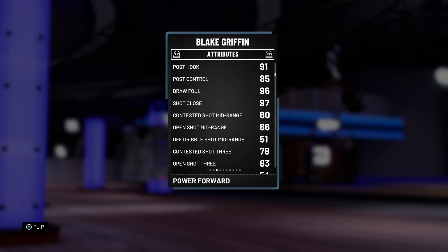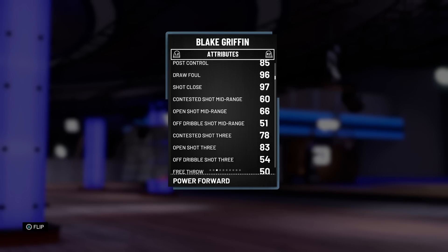They gave him a 66 mid-range, a 60 contested mid-range, and a 51 off dribble, so you really just have to be open to even take a chance on that mid-range. With my coaching it goes up to a 70, so here's hoping he hits that shot occasionally. And if you give him a diamond shoe, it can go up to a 75, so that's really something to think about when picking this card up.